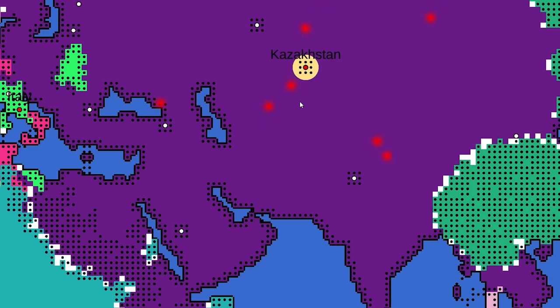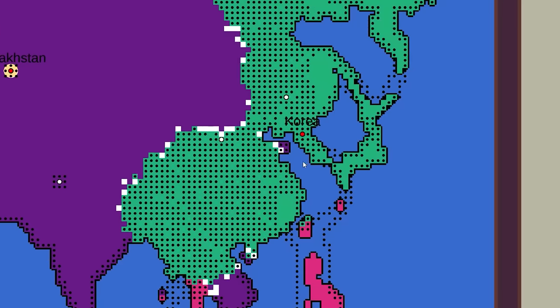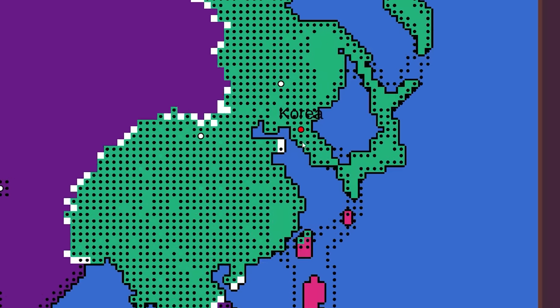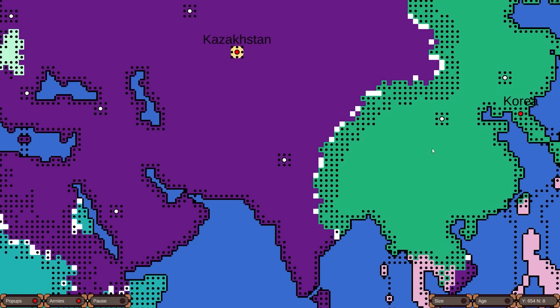Wait — this is Korea, not Japan. Korea did destroy Japan! The comeback is real. Korea is still getting more land — this is amazing. This is the world's chance. The problem is Brazil needs to stop fighting Madagascar, and maybe some sort of coalition needs to form. Spain finally died, and here comes Canada going after Kazakhstan — this is a three-way war against the number one world power.